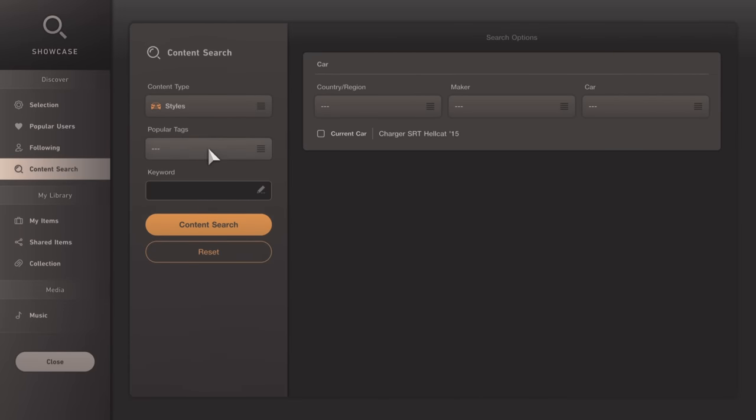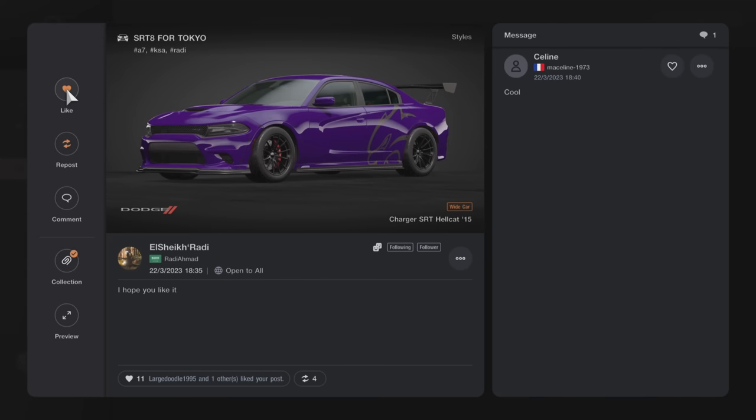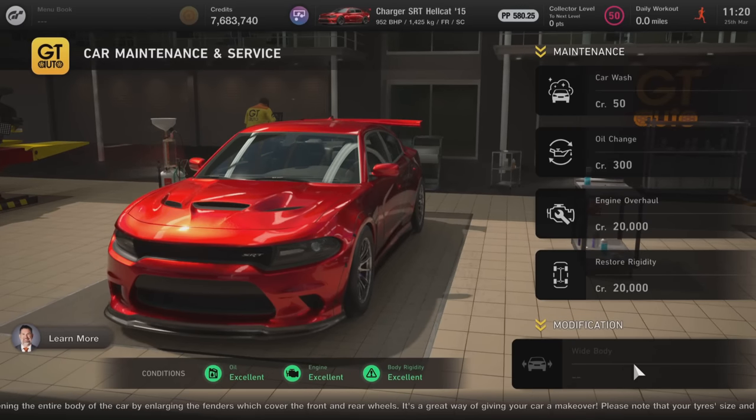If you want to speed things up even quicker, head over to your showcase and click the current car once you've got the Dodge Charger as your used vehicle. Type in R-A-D-I or Raddy and then it will come up with the SRT8 for Tokyo. Go ahead and put that on — it will give you all the aero parts and wheel sizes you need to get this build working. However if you want to do it on your own, you can put the following parts on.